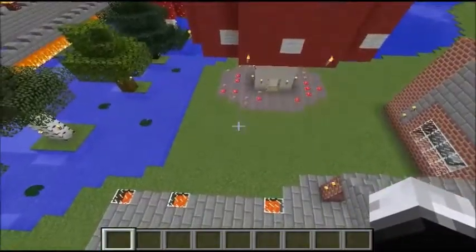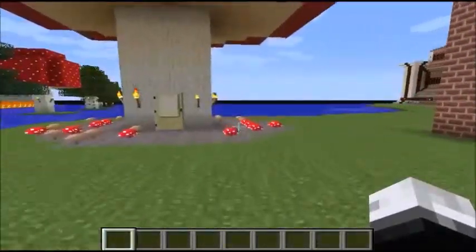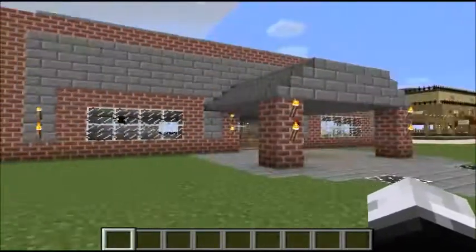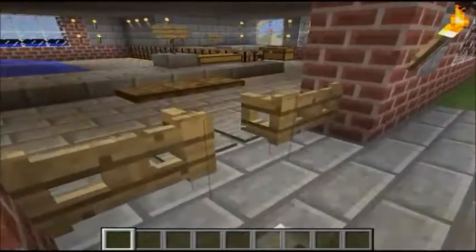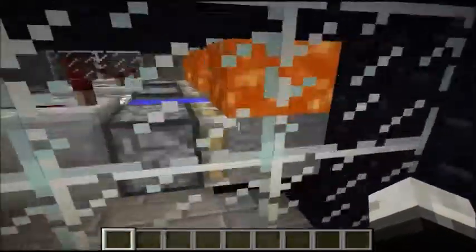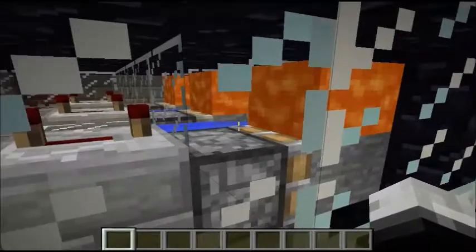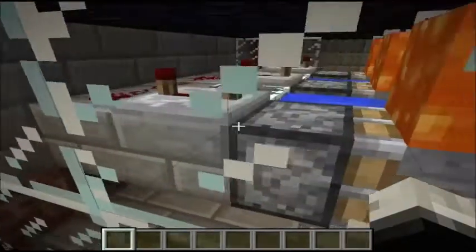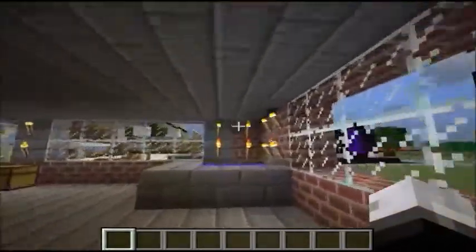I'll have enough time to do a couple of buildings. This one's not very interesting — it's a generator factory with a three-part cobblestone generator. Really basic design; anybody can make this. If enough people want to, I can make a guide to it. All the wiring is down here, so it's really nice.